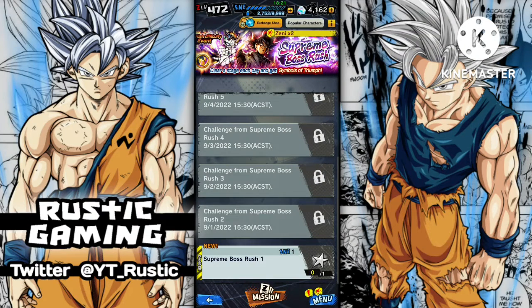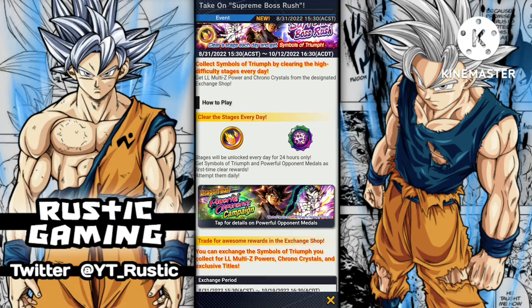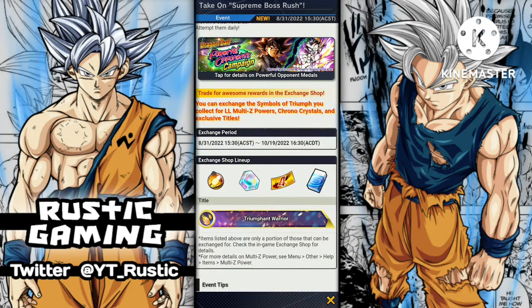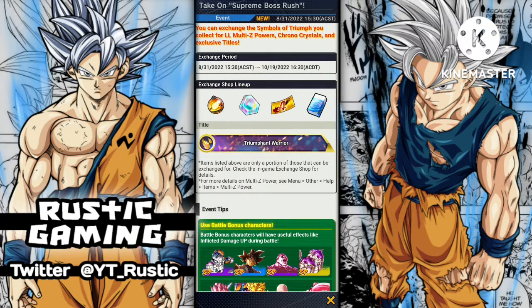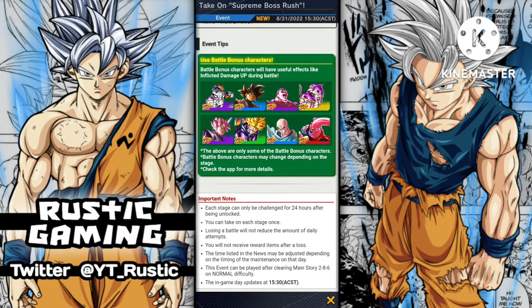How's it going everyone? Today we're doing a video about the new Supreme Boss Rush event that just came out — sort of like what we got two weeks ago roughly with the Blazing Battle when Trunks dropped. A quick look here: you can get medals and stuff, and exchange for 100 LFC power, which is pretty good. I'm not sure exactly how much CC there'll be — we'll have a look at that after the fight.